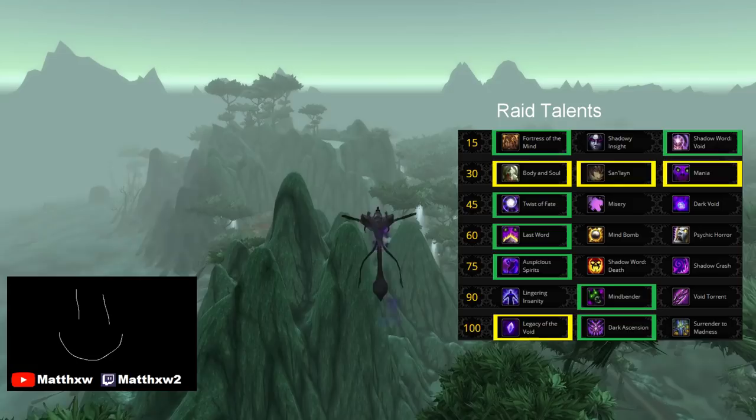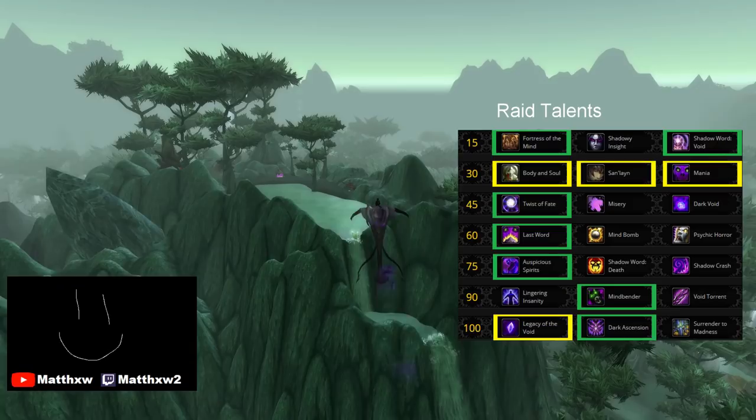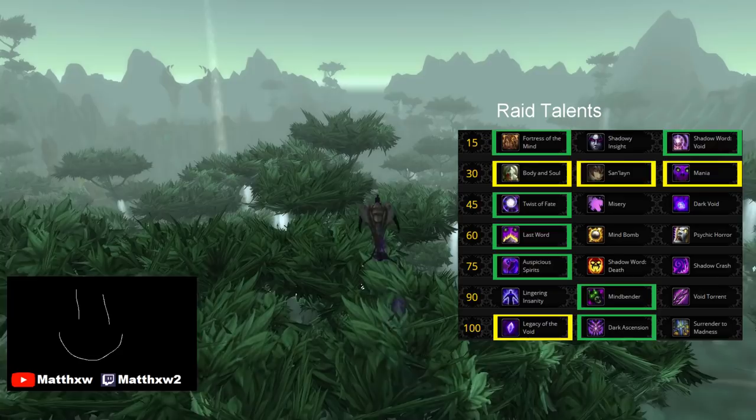All the talents in the level 30 row could see use, and it's up to you which you prefer. I've used both Body and Soul and Mania in the pre-patch, but haven't really used Senlain. Twist of Fate in its nerfed state still beats Misery and Dark Void in most raid situations. Dark Void really only pulls ahead on a fight like ANR, and it doesn't even really matter.